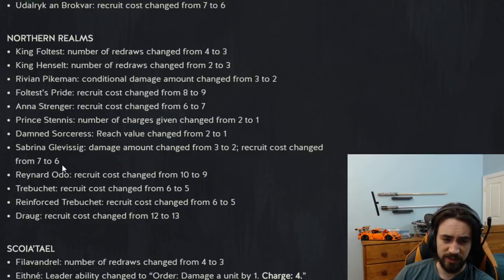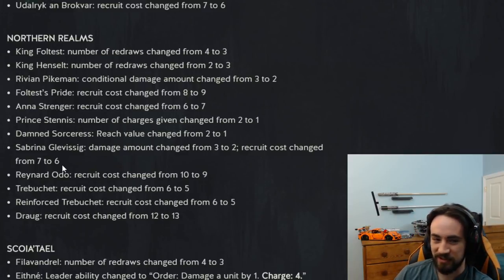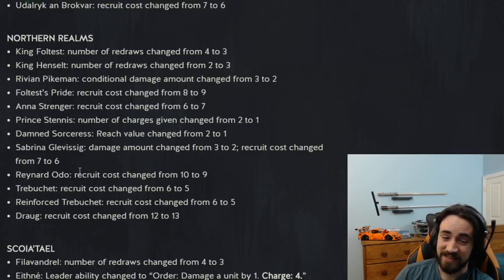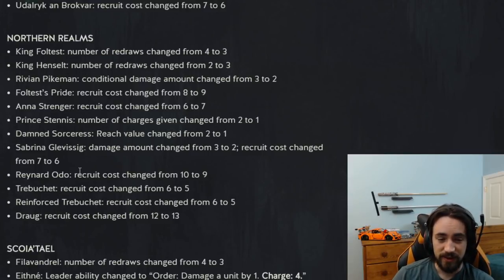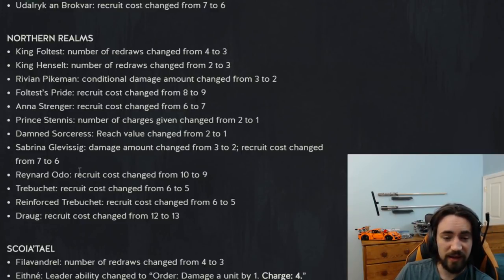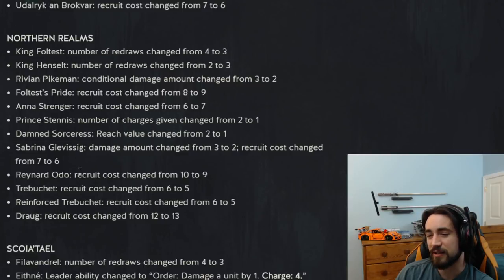Sabrina damage changed from three to two, recruit cost changed from seven to six. Initially I thought this kills the card because it's a conditional Lacerate, and Lacerate is seven provisions — why play a conditional Lacerate for one extra provision? But it turns out this card is still seeing play in every single NR deck. It's still really good with Drog because of the specters, it still works with Pikeman, it works with Aquavis. Still seeing play in every Foltest deck. Doing three damage was basically a Dragon Stream — the card was pretty broken. I guess it's balanced now.